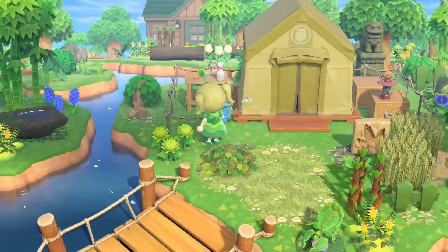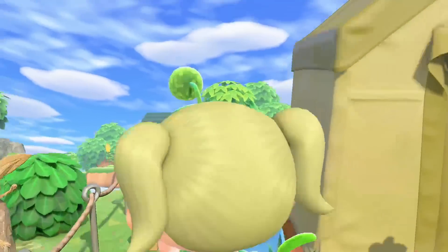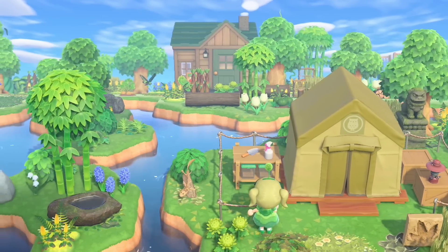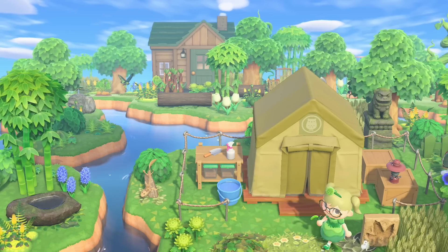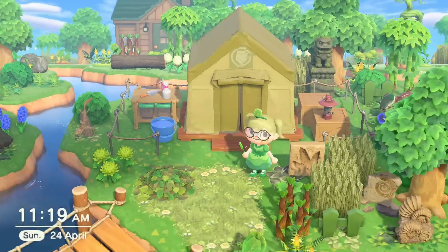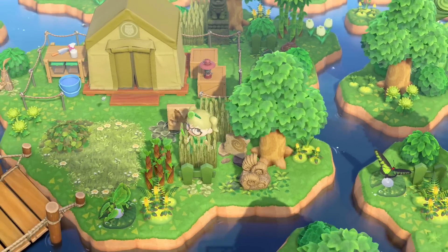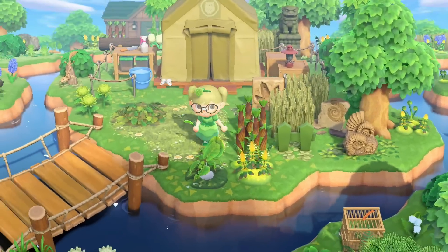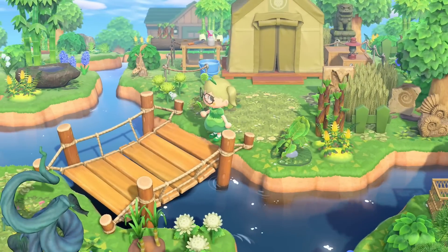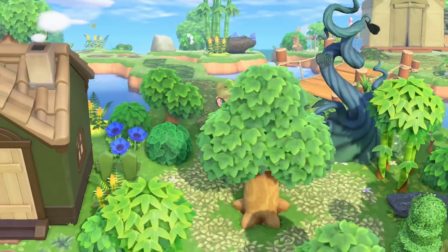This is the museum. I decided to keep it as a tent on this island, which you can do if you just don't donate anything to Blathers — though it's a little tough sometimes. The most annoying thing is you can't really move the tent once you've placed it for the very first time. We've got Grizzly's house in the background, and there are a bunch of fossils around and of course bugs as well, plus this butterfly that's almost like a paid actor.